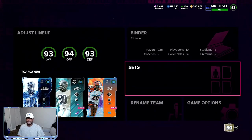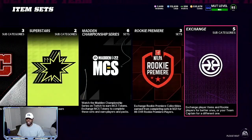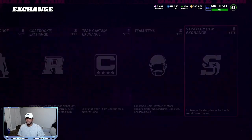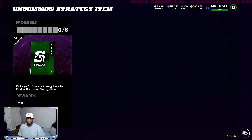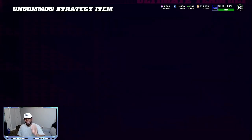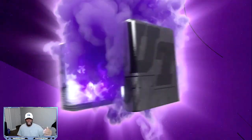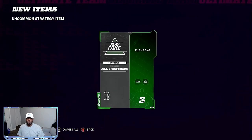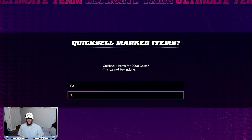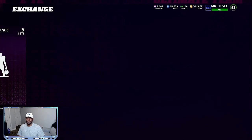Now we can come into sets. Since we've been logging on day after day, we can come over to exchange, over to strategy items. We can do the eight uncommon strategy items — put all of these in and we're exchanging eight pieces, that is 8,000 coins worth. In return, we can either save these up and put them into the next upgrade — the rares — or we can take this one and sell it for 9,000 coins. So we put eight in, which is 8,000 worth, and we're going to get an additional 1,000 if we quick sell it.